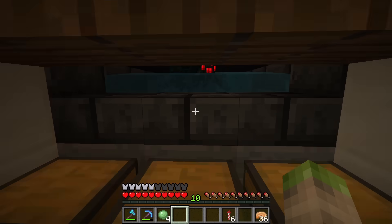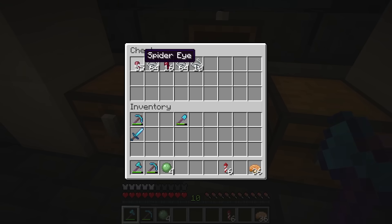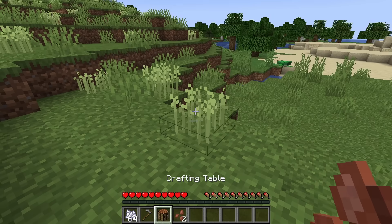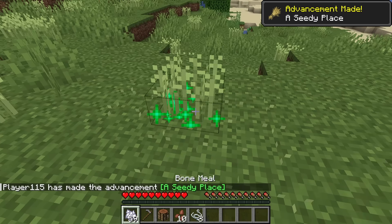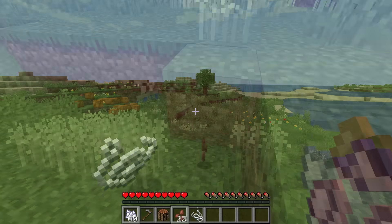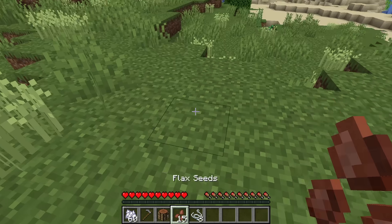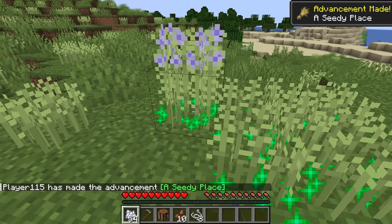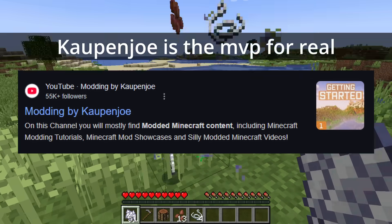Gunpowder is now done. Next up, let's look at spiders — they drop string and spider eyes. For string, I'm going to go the easy way out; a billion mods have already done this. I'm just making it a plant. Here I have flax, which spawns randomly in the overworld, not limited by the regular requirement of growing on farmland. You can eat the seeds, so that's two uses already, and it grows to be two blocks tall. I remember seeing a tutorial on doing that years ago when I first tried and failed to make a Minecraft mod, and now that I actually know how to program I thought it would be fun to revisit that concept.